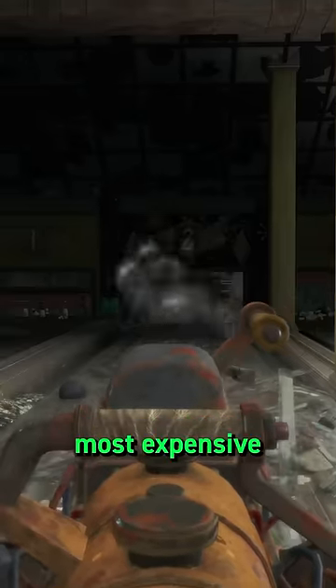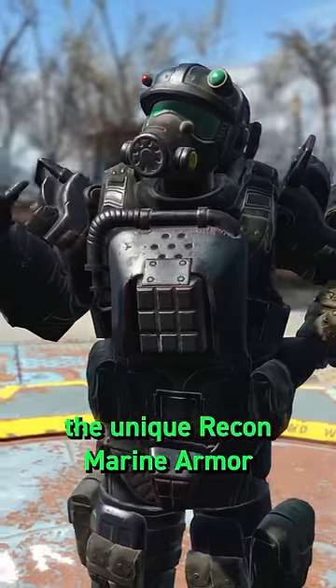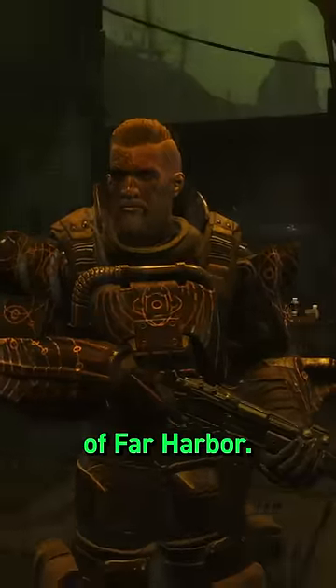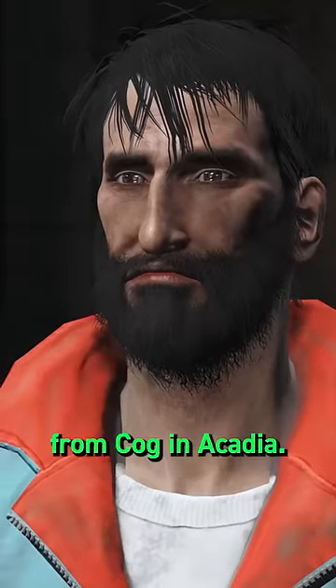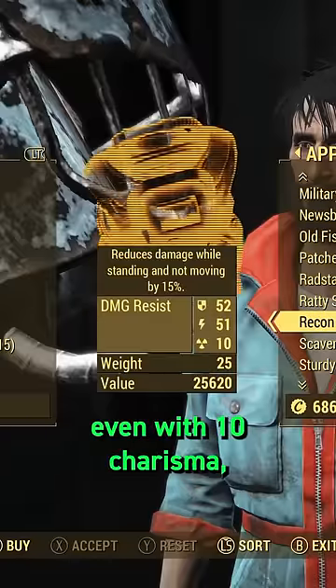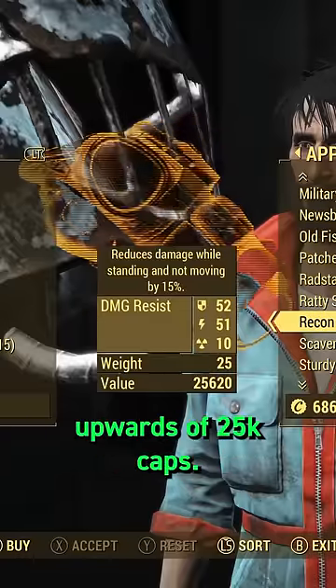But the runaway winner for Fallout's most expensive item is the unique Recon Marine armor pieces on the island of Far Harbor. In particular, the Recon Marine chest piece, which comes with the Sentinel effect, which you can purchase from COG in Arcadia. This piece, even with 10 charisma, will set you back upwards of 25,000 caps.